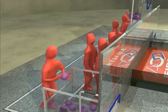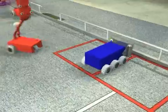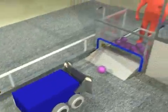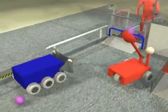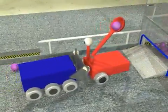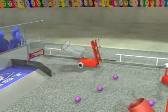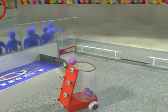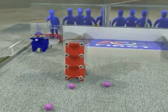At the end of the autonomous period, human players step forward and take over their controls for the remainder of the game. In this case, the blue alliance robots are on offense and will attempt to score through any of the goals. The red alliance robots will attempt to defend the goals to the best of their ability to keep the blue robots from scoring. Robots can restock their supply of balls by either picking them up from the field surface or receiving them directly from human players.